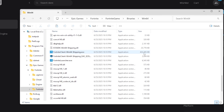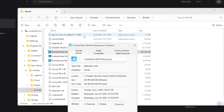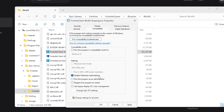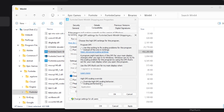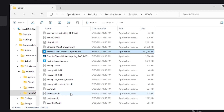Right-click the .exe file and go to Properties, then the Compatibility tab. Check mark Disable Fullscreen Optimizations, then click Change High DPI Settings. Check Override High DPI Scaling Behavior, click OK, hit Apply, and click OK.